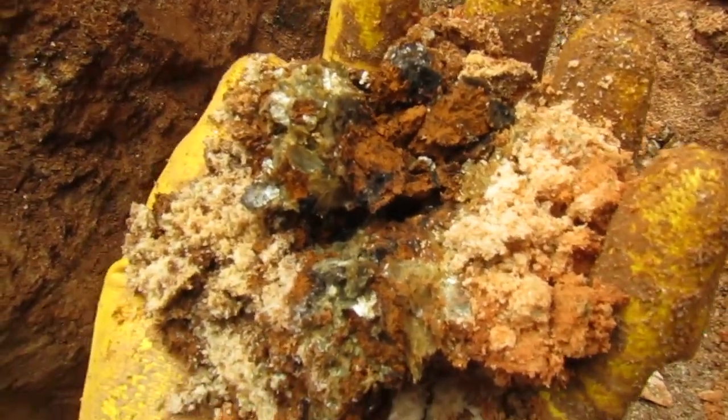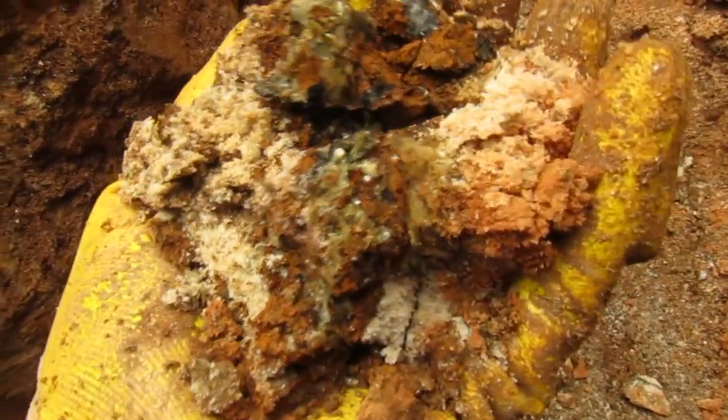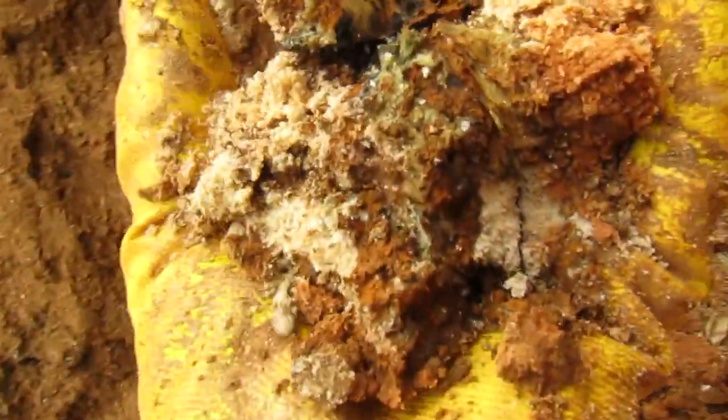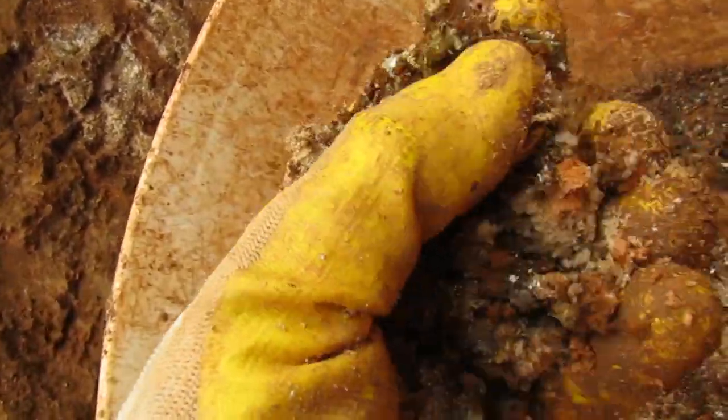In that yellow, that's the broken-down siderite. And that's where we get a lot of the root teal. The root teal loves to hide in that.